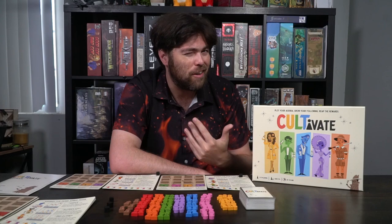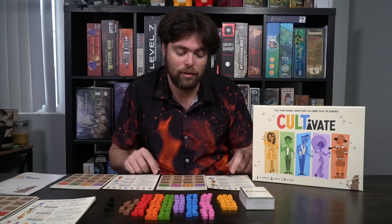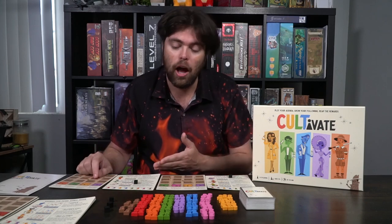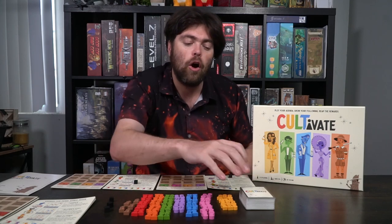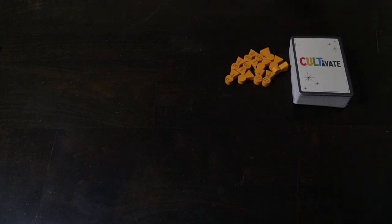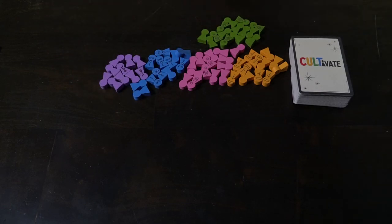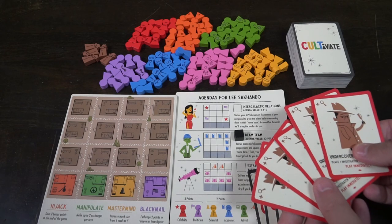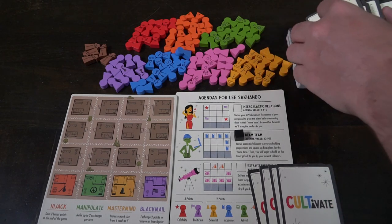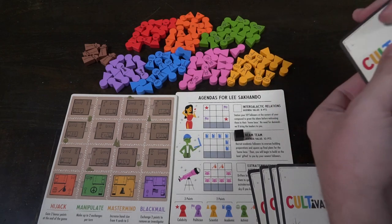The setup for Cultivate is actually quite simple. First, determine the number of players and change the cards in the deck accordingly. Give every player a compound board and a player board. Each player chooses an agenda on their game board in clockwise order — you can choose the top, middle, or bottom agenda. Then take all the investigators out of the deck and deal four cards to each player. Afterward, put the investigators back in — three for easy, four for normal, or five for hard mode. Shuffle the deck, place all the followers within reach, set aside any unused boards, select a starting player, and begin.